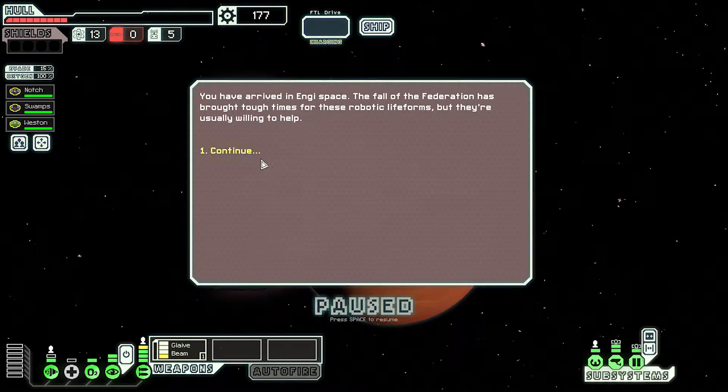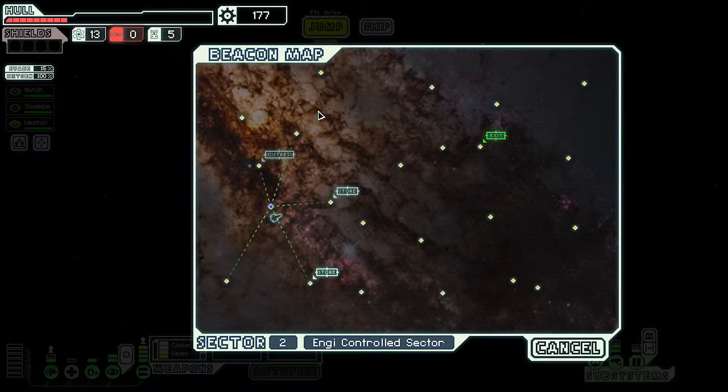You arrive in NG space. The Fall of Federation has brought tough times to these robotic life forms, but they're usually willing to help. There are two stores and a distress beacon. I think we go one, two, three, four - actually we know there's nothing there, so: distress, store, store.